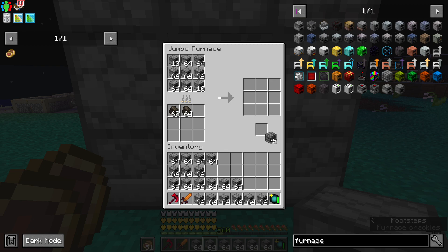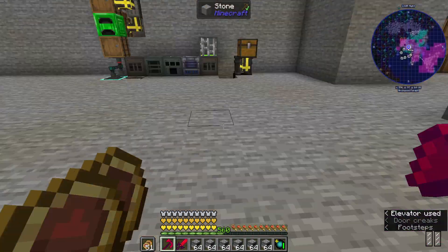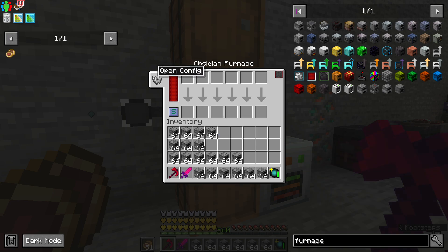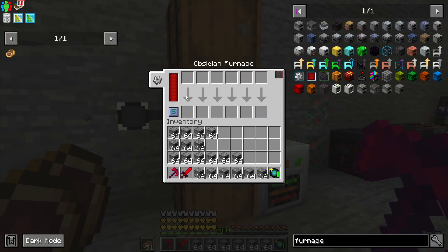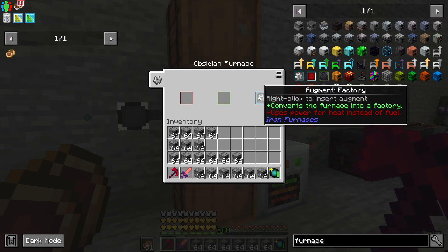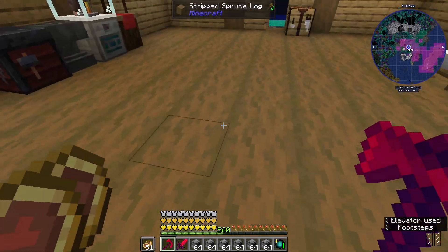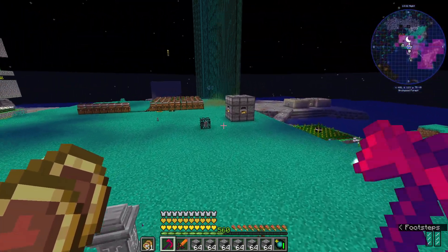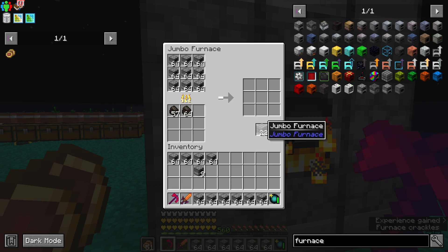I'm just curious how much this would increase it. If it does increase it quite a bit, that'd be fantastic. I would assume it probably goes up by 1 every time, which would be fine — this is something you'd get early game. We already have the most overpowered furnace system set up with the augment factory, where when you throw stuff in, it's all split, and it uses power for fuel instead of heat — kind of like Mekanism's energized smelter.